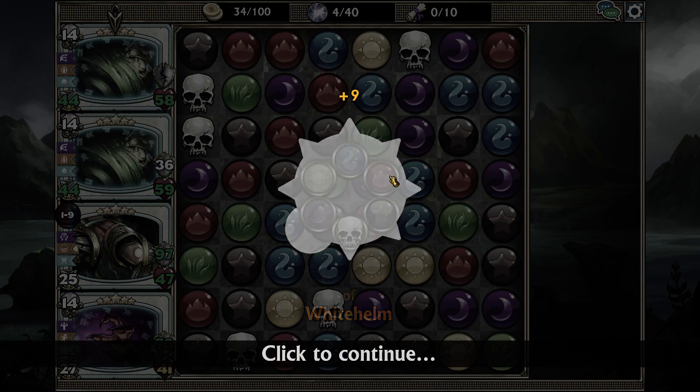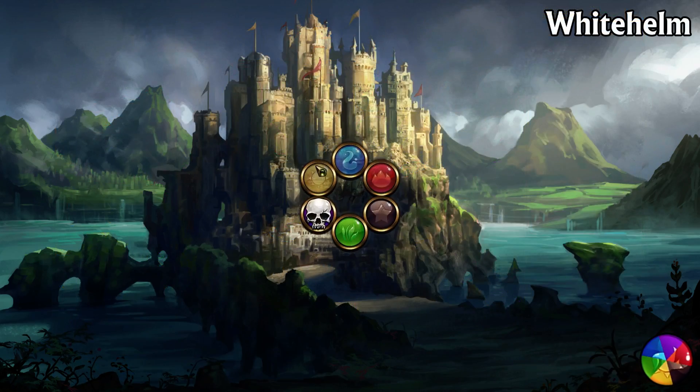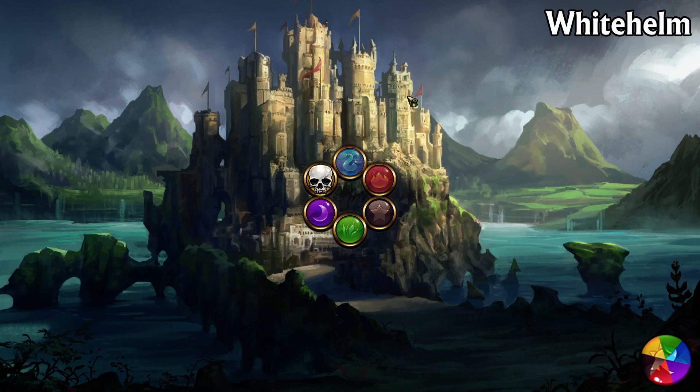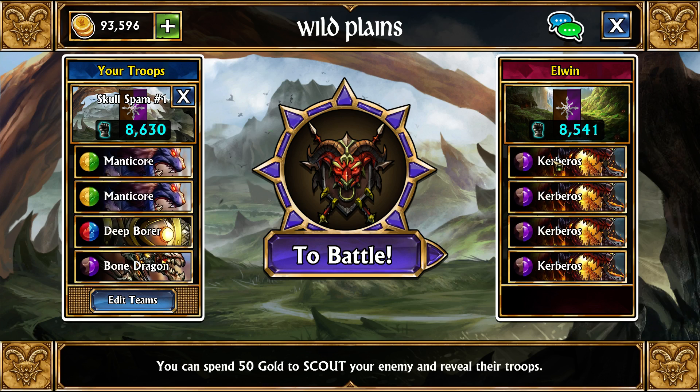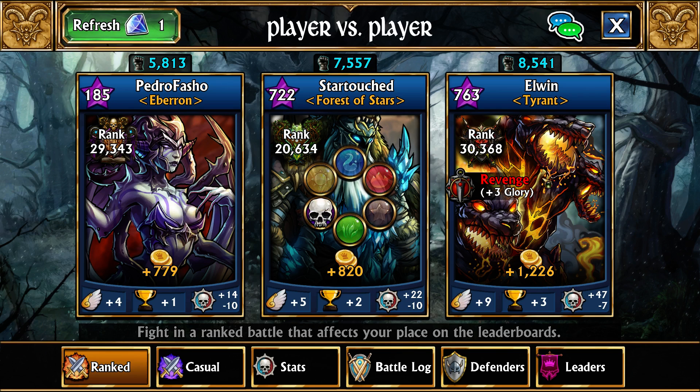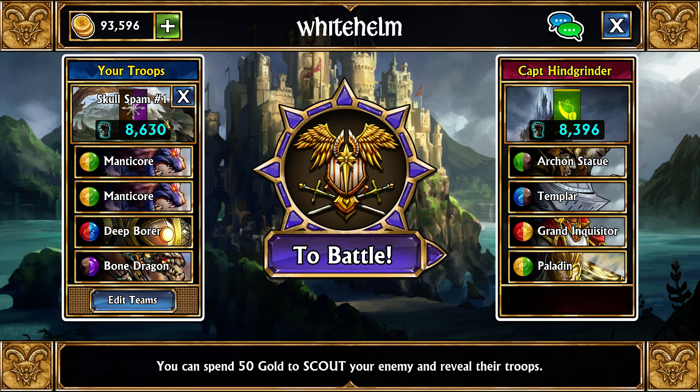Normally with a Bone Dragon skull spam team you may want to wait a little later into the game before using it — if you get a Bone Dragon excessively early, you might not actually want to use it despite it being an extremely good team. People are still trying to use the four-match care burst glitch, but it doesn't work anymore on PC — that was a glitch from last week. On to the second team.